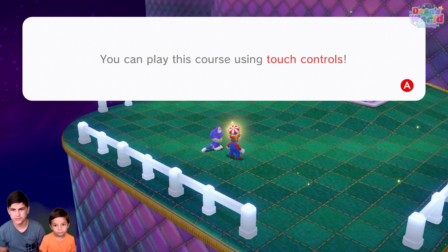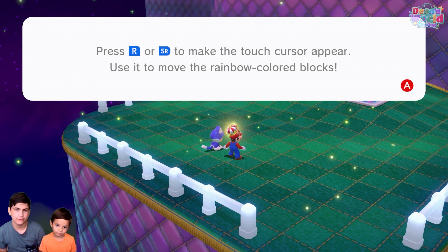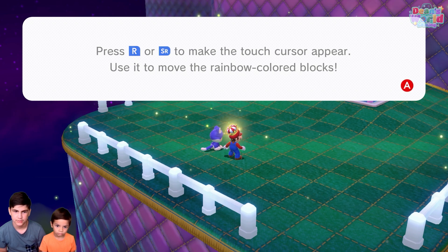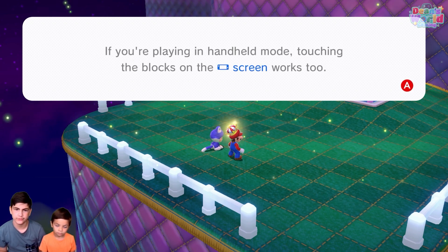You could play this course using touch controls. Press R or ZR to make the touch cursor appear. Use it to move the rainbow colored blocks. If you're playing in handheld mode, touching the blocks on the screen works too.